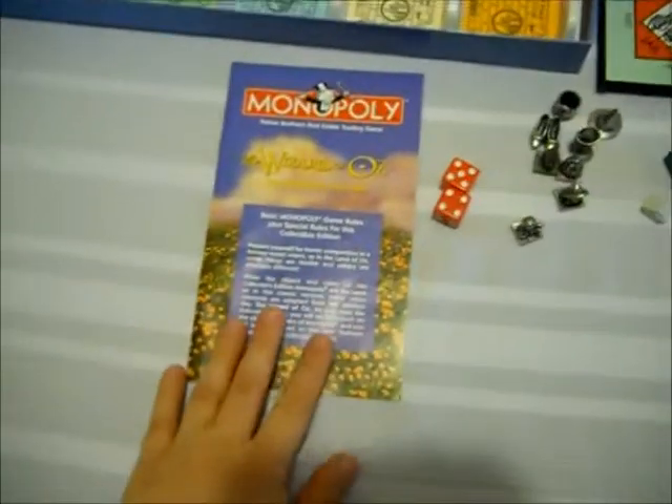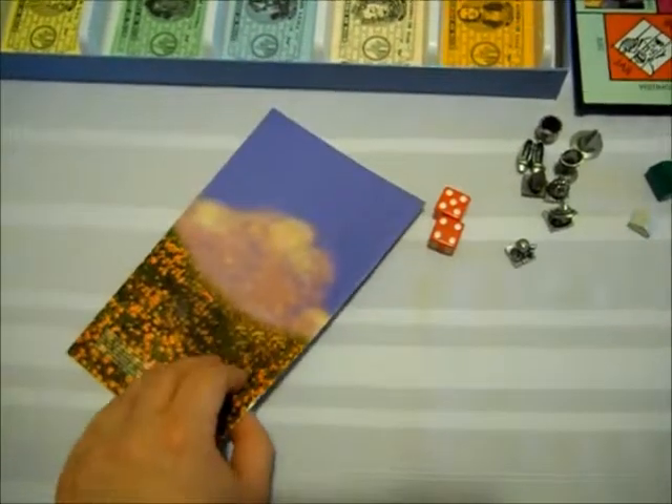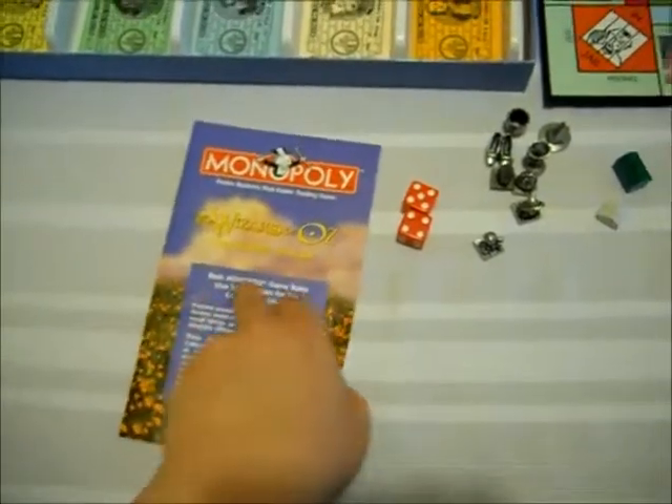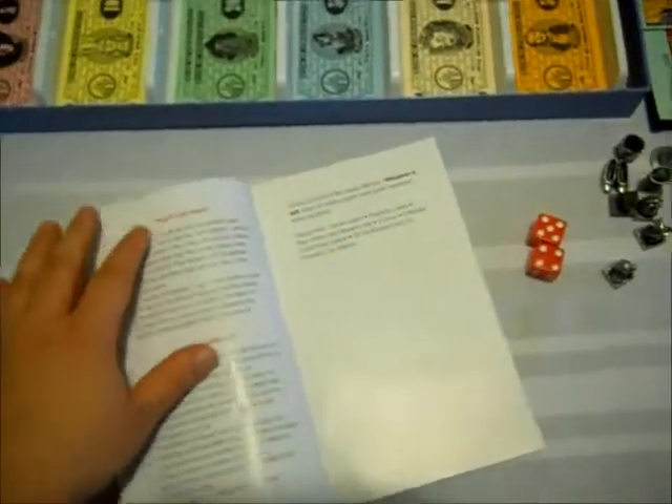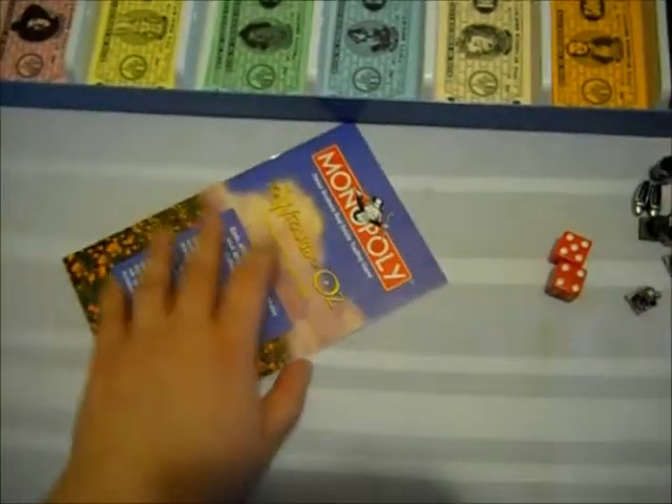First off, we have the instruction booklet. It has the poppy field on it. Inside, it tells you what's the same and what's different about the collector's edition. It has the basic rules.